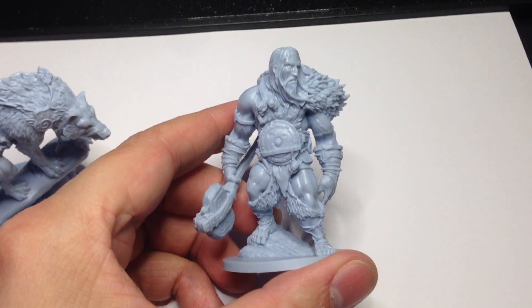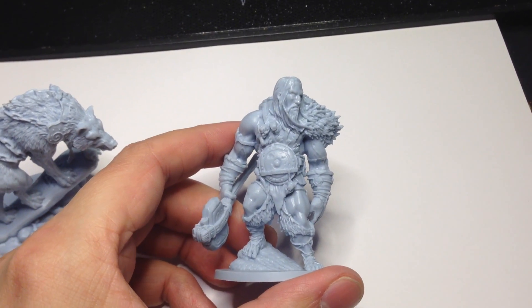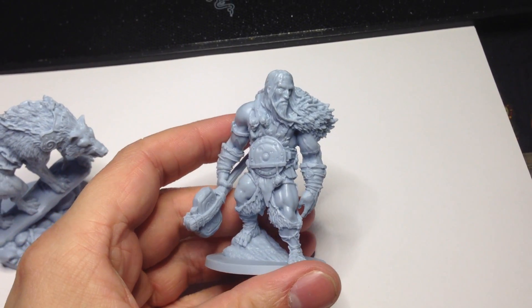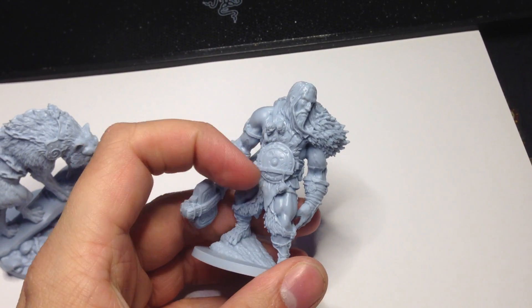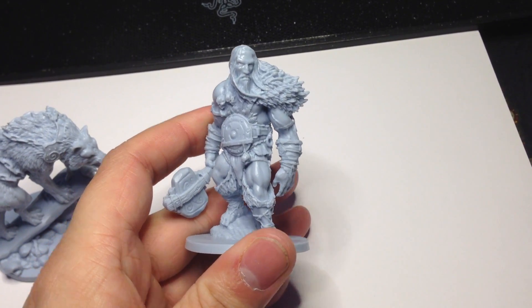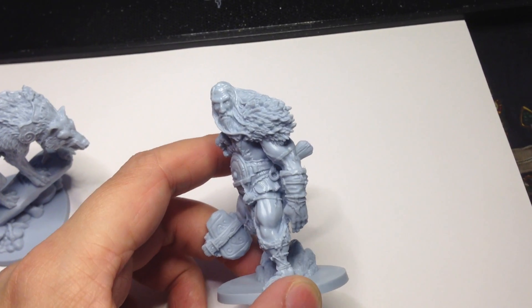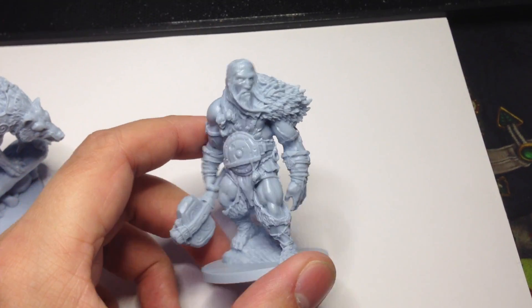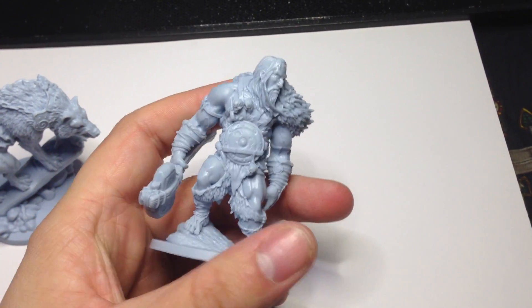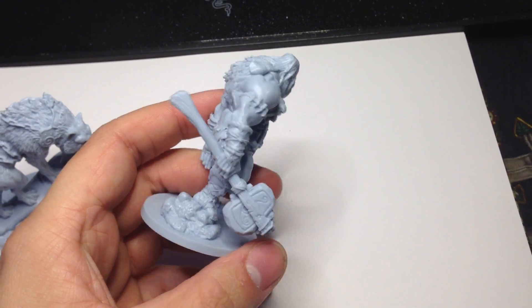Let's have a look at this guys. This is the Mountain Giant. This mini is so cool. You can see he has a shield strapped to his stomach, and his skulls. I just really like how human he looks.